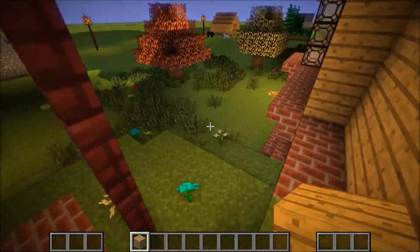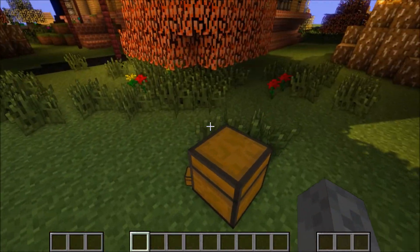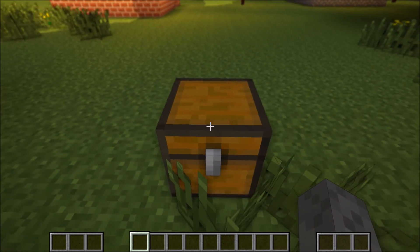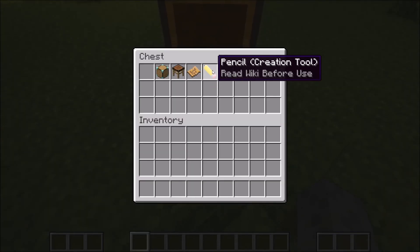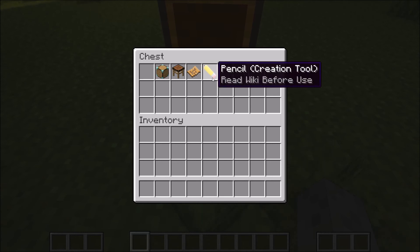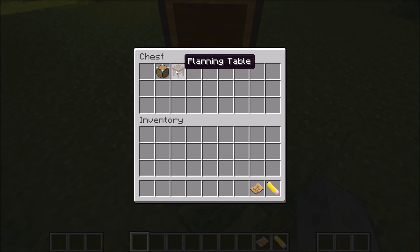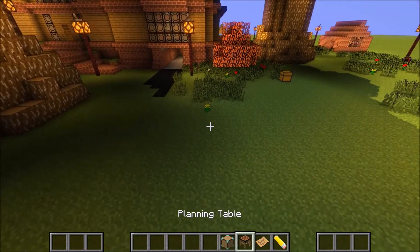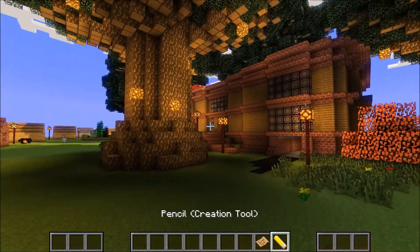I built this nice huge mansion. So what we're going to do - I got a chest here. We have the items and I'm not going to show the crafting recipes because it's kind of pointless - well, they're pretty easy. This one's not craftable yet but the rest are. You could go in the mod description that I'm going to include. So we're going to get all these: a construction block, a planning table, blueprints, and a pencil. What you're going to want to do is put down your planning table.